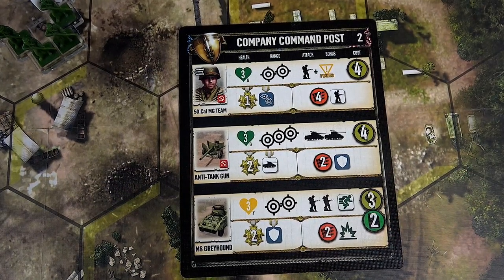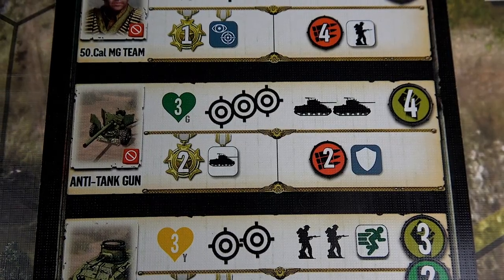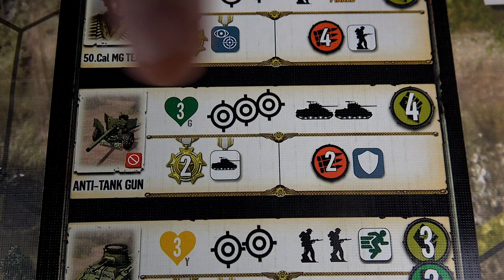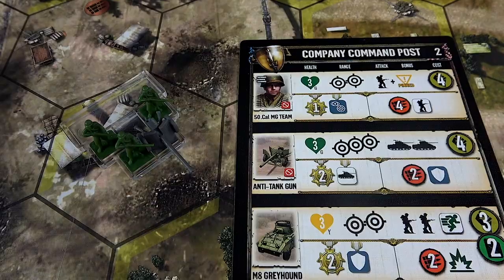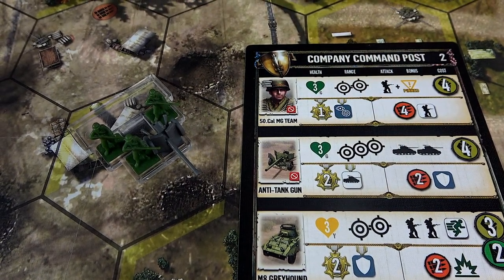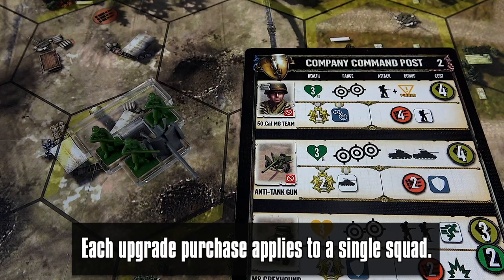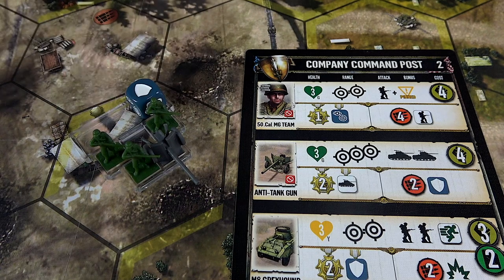Subtract the amount from your stockpiles to spawn a new unit anywhere in your team's spawn area. Most units have two or more upgrade options located in the lower section of their unit tile on their building board and require either munitions or experience. Each unit may only purchase each upgrade once per unit, and upgrades are tracked by placing the corresponding upgrade die in the unit's tray. In this example, the US anti-tank gun purchases its defense upgrade for two munitions and then places a defense die in its unit tray to mark that it's been bought.